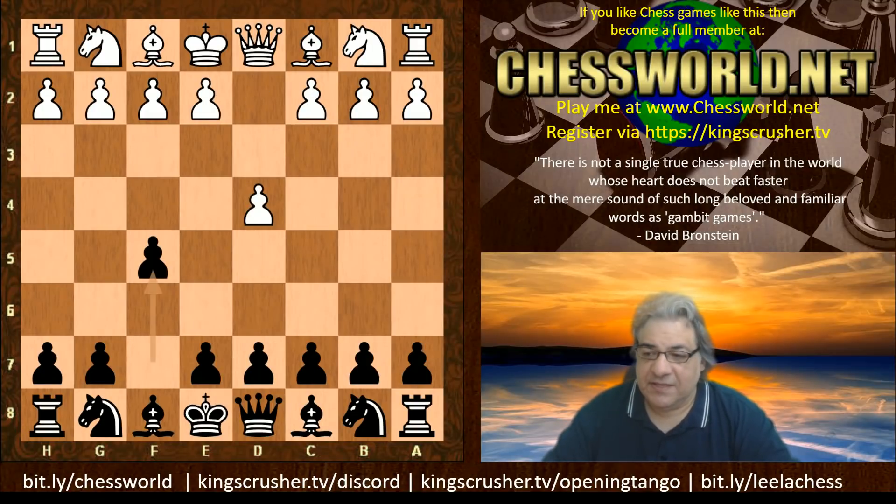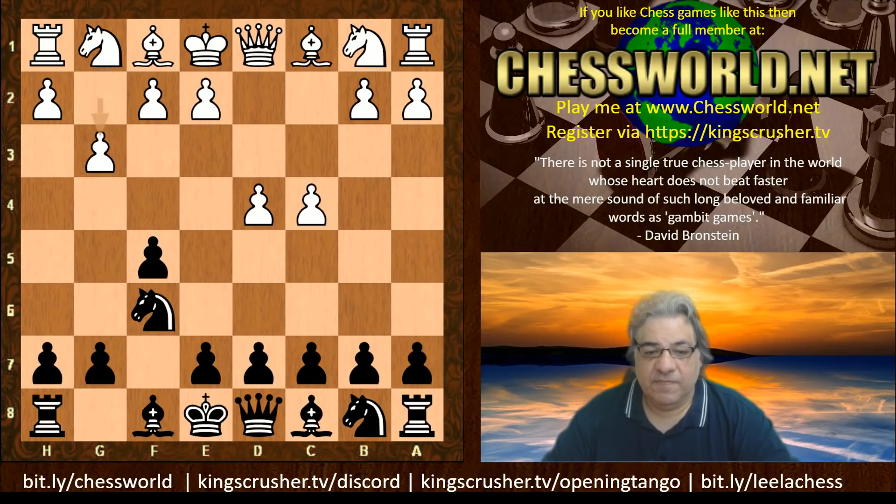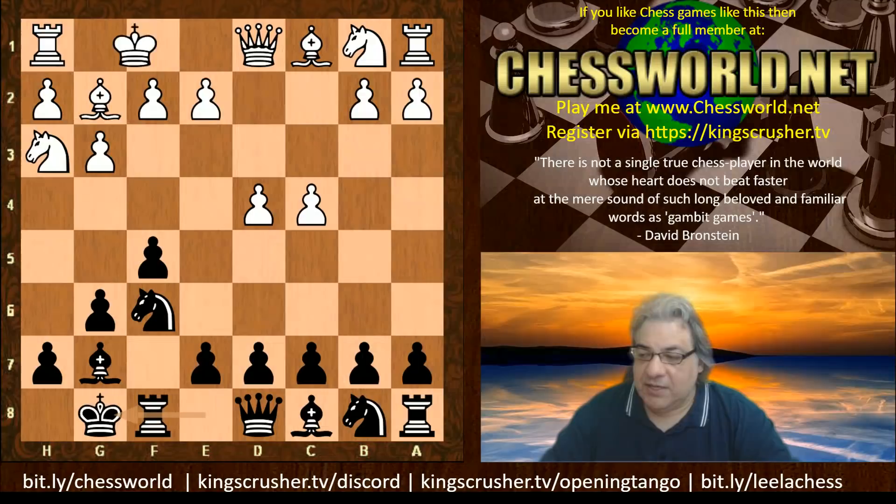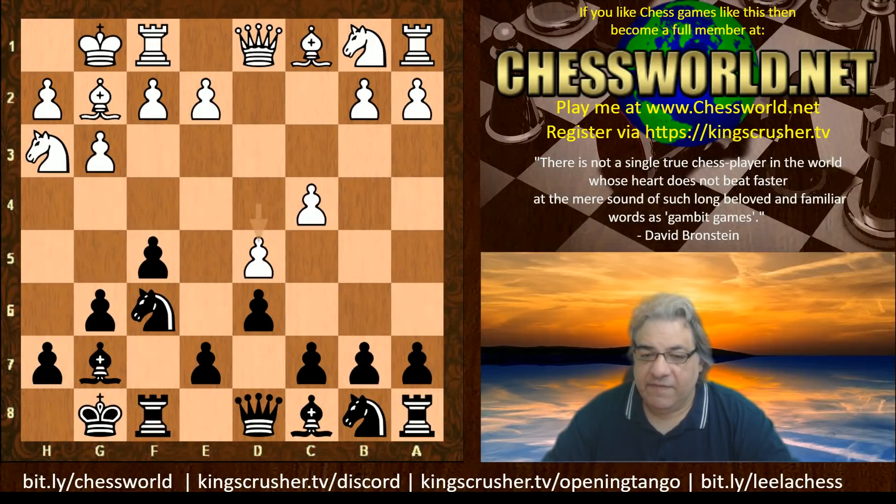We have a Dutch Defense, and actually the Leningrad Dutch, characterized by Black early fianchettoing. Both sides fianchetto and we have Nh3, which is a bit of a fancy move but it means the bishop's diagonal is not obstructed and sometimes Nf4 and d5 is useful. Black castles, white castles, d6 and we have d5. One idea with d5 - part of the opening book - is anytime Black plays e5, the idea especially with Nh3 is to take on e6 to liberate the bishop and put pressure on d6 later if Black plays c6. I thought that was a key idea.